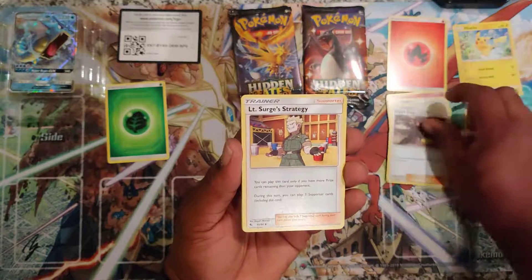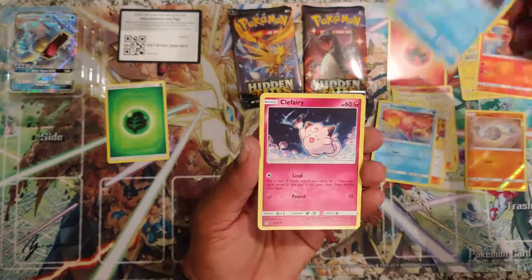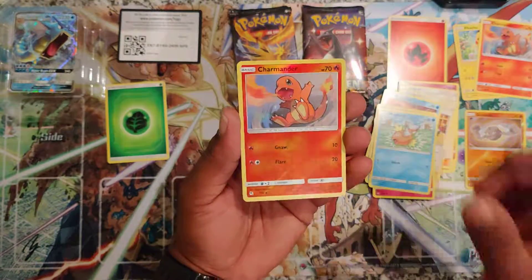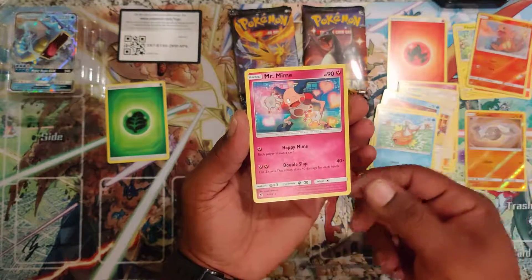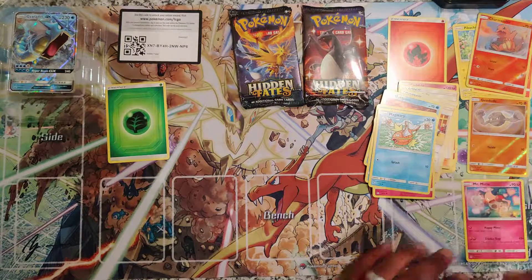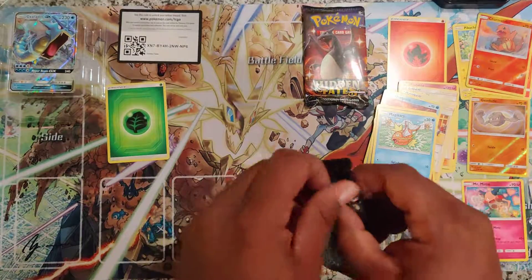Koga, Charmander, Slowpoke, Psyduck, Clefairy, Magikarp Army, a Hollow Charmander, and a Mr. Mime. I know somebody's going to be happy to see that one. That's two packs, two more to go.